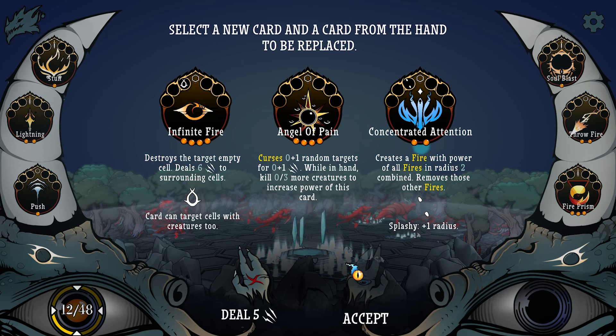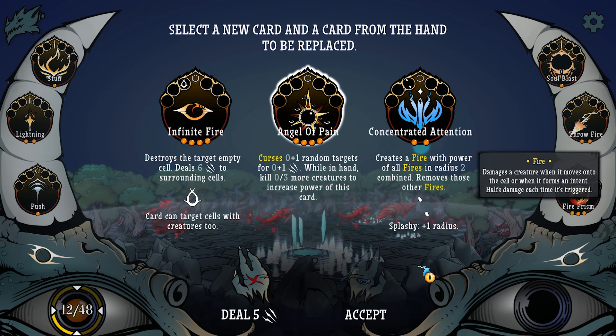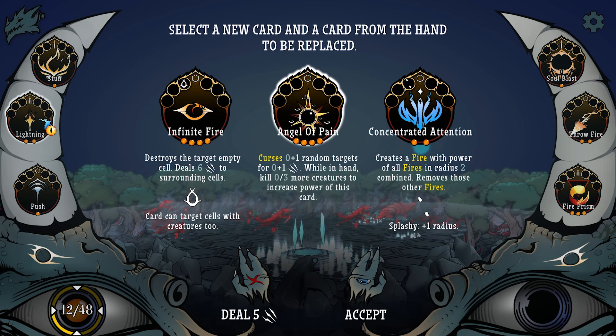Cards can target cells with creatures too — pretty cool. Curses zero plus one random targets for zero plus one damage. While in hand, kill three or more creatures to increase the power of this card — that's pretty sick. I like that. Who do we want to replace? Final lightning, I suppose.